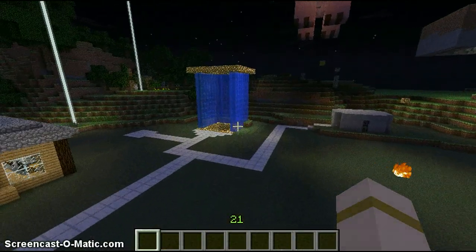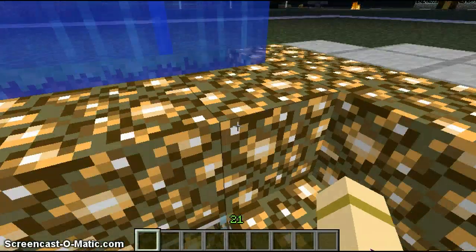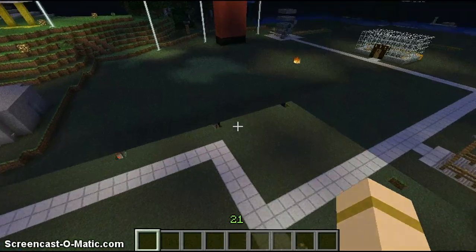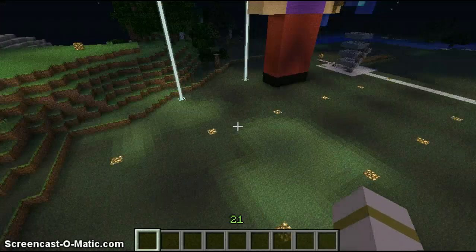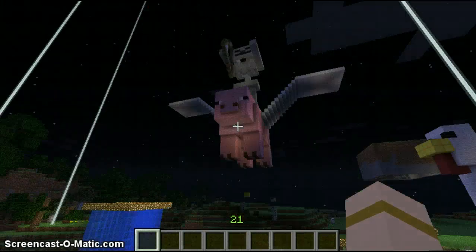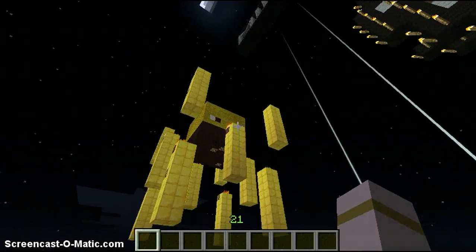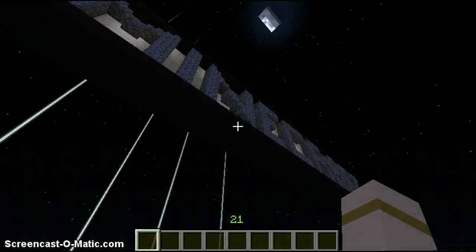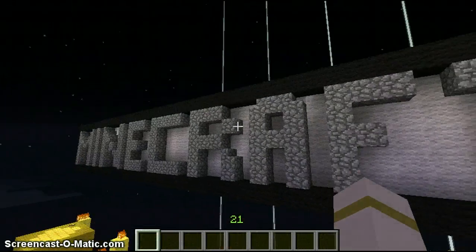I'm going to show you what else I have. Let me turn on the lights because I think it's a little dark in here. I added a couple more lights. There's a chicken, a stop sign, a big skeleton shooting an arrow at a blaze, and a blaze who is shooting a fireball. I don't know if this was here last time — a Minecraft sign. I guess I got bored and had nothing to build in this world.